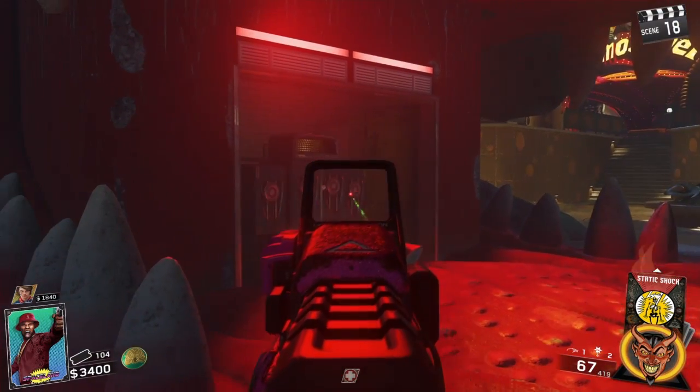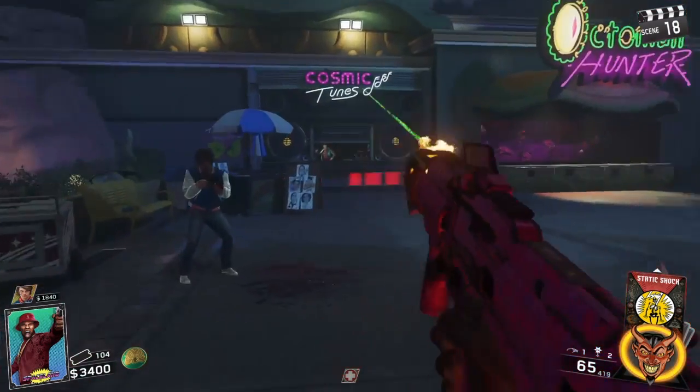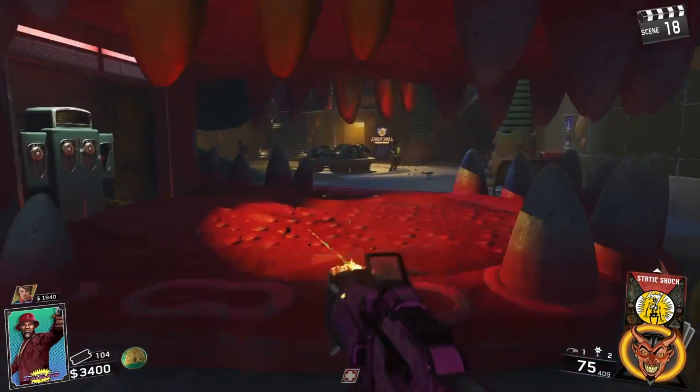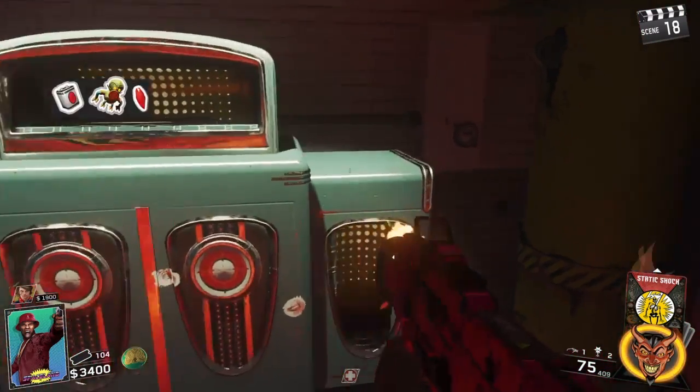You just want to shoot different vats until you find the moment part, which is on the right. Go up to the vat once you know it's safe, hold square, and you'll get your part. That's the final part.